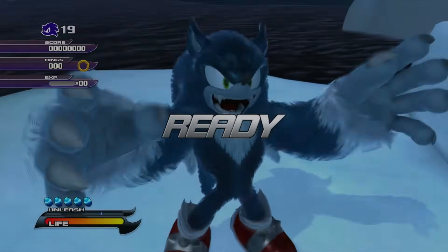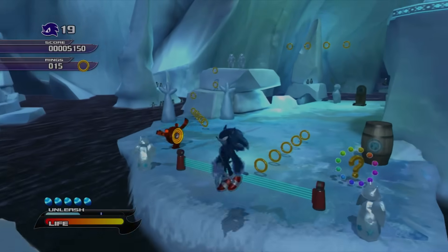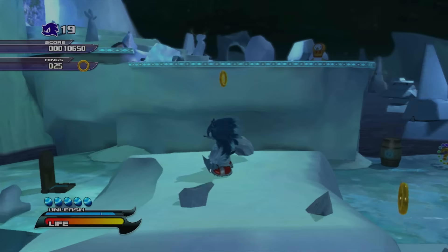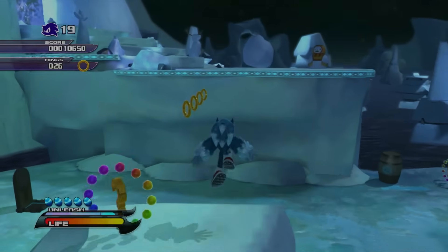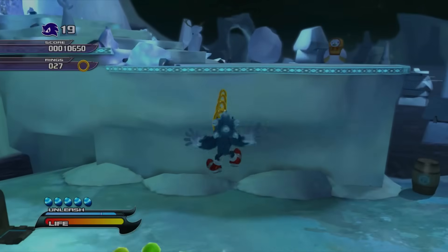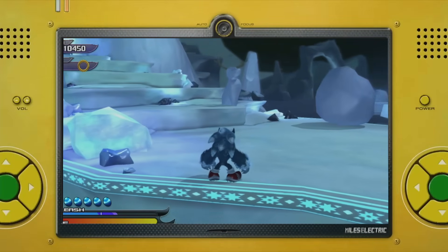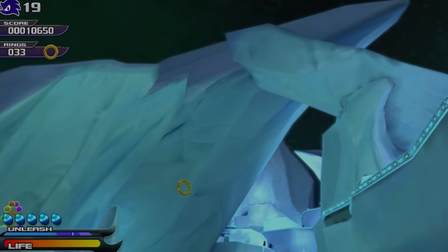Next, we go back to Holoska for a night stage to get to the temple there. Right near the start, we finally run into our first real challenge as the Werehog. This gap is supposed to be the tutorial for the running jump, and to make sure you use it, there's a ledge at the other end you need to grab. Our aerial technique gets us close, but this ledge doesn't just let you grab it when you're nearby — you have to do a running jump to activate the ability to grab it. And you can't just jump over the gap on your own. Without any help, this gap is impossible to cross.